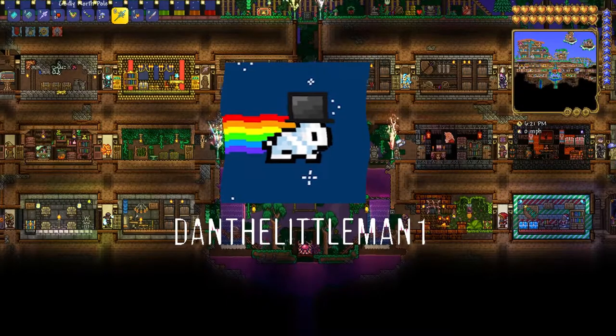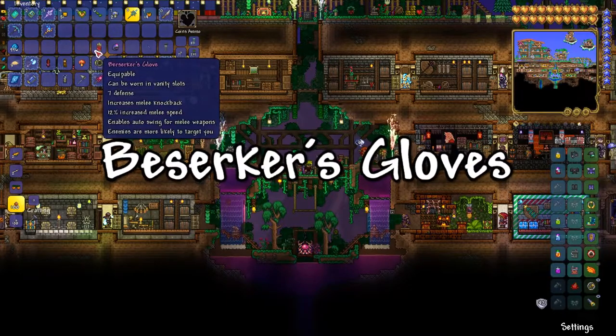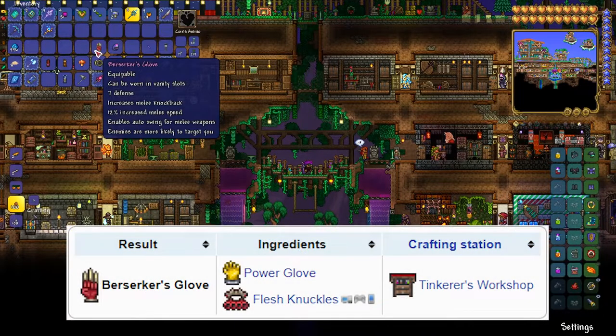Hello everyone, today we are looking at the new Berserker's Gloves. The Berserker's Gloves are a combination of the Flesh Knuckles and the Titan Glove. Like many of the Tinkerer's accessories, they combine the abilities of both items, letting you free up accessory slots so you can have more accessories overall.